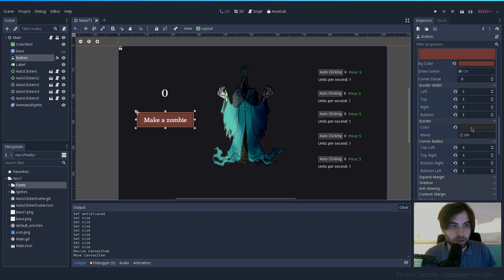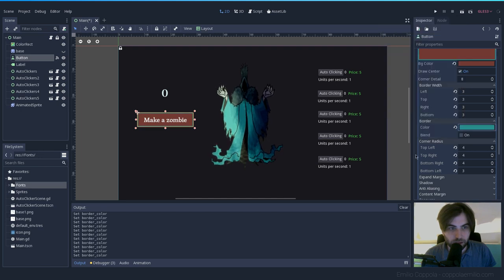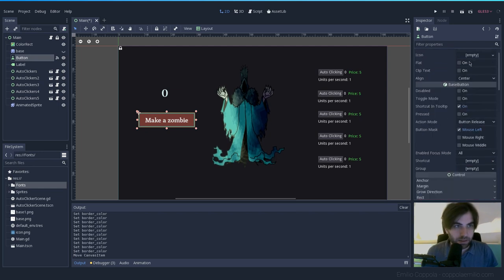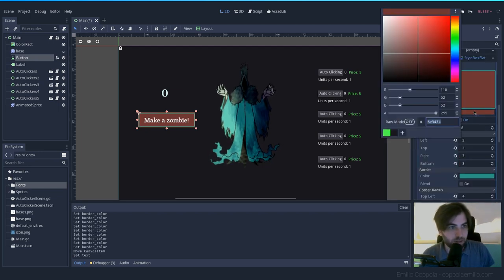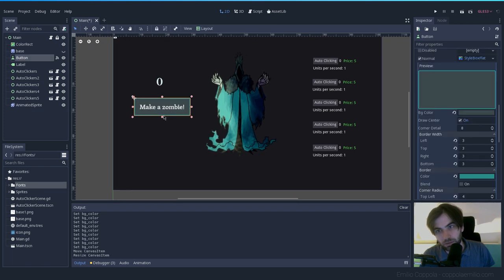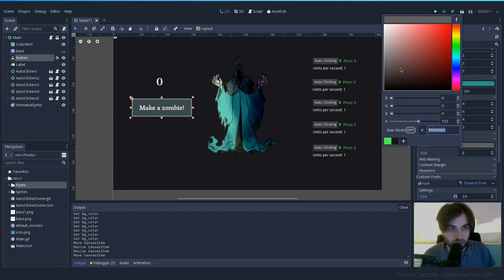It doesn't look very clickable yet. Maybe if we add some yellow or blue border since that was the background color — let's try something like that. Let's add some action with a darker blue. I'm not sure if this looks clickable but you get the idea — you have all these properties to play with. Let's add some shadow too.